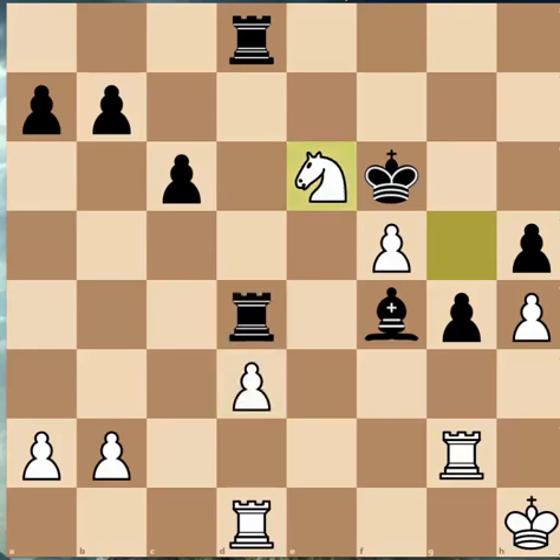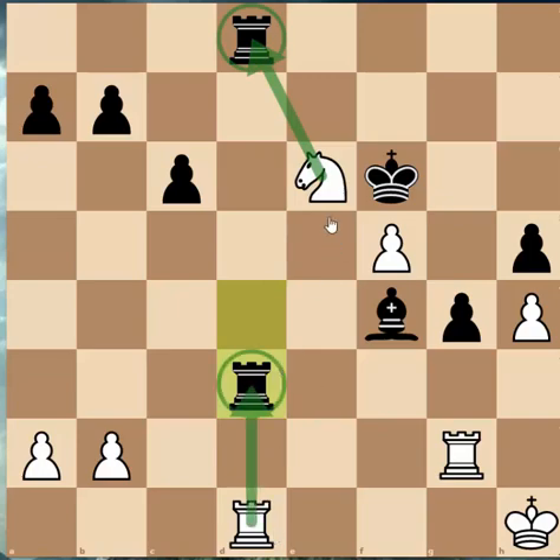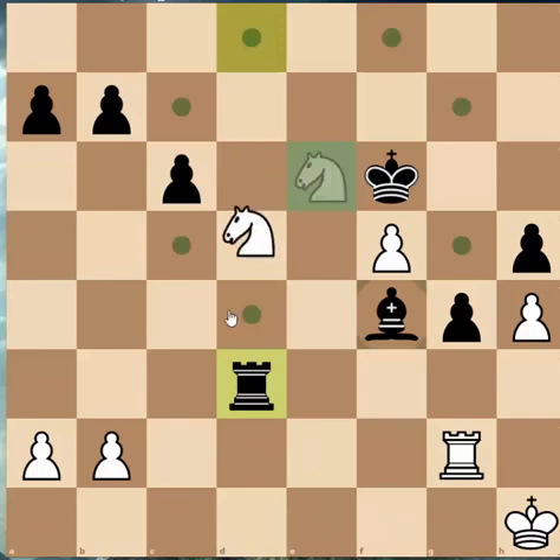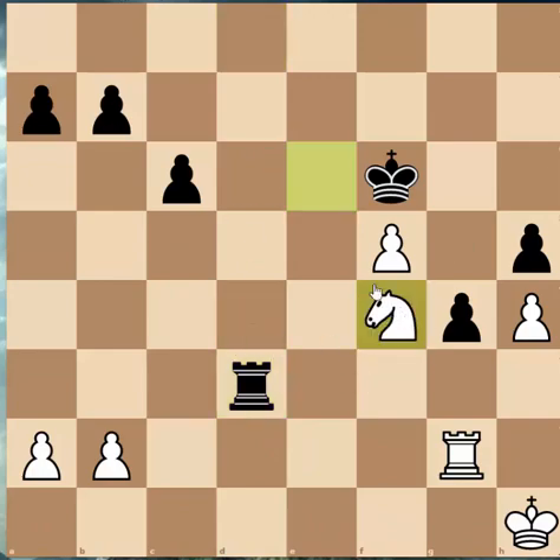In this position, Black just went Rook takes D3, and the question is: what is White's best move? You can see that this Knight's attacked, this Rook's attacked, this Rook's attacked, this Bishop's attacked, and this Rook's not really doing anything. So the best move is Rook takes D3, Rook takes D3, and Knight takes F4. Look at that — we're up a piece, the Rook's still attacked, so the Rook can come into the game soon with a possible winning threat.